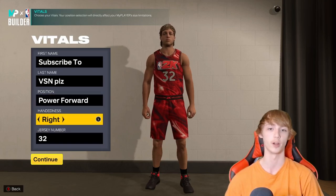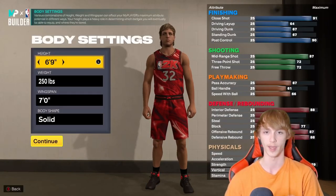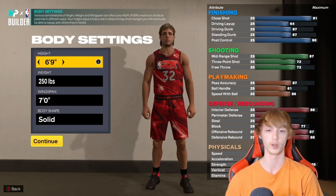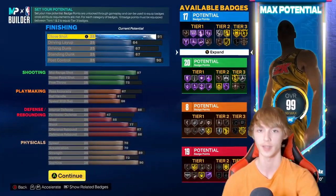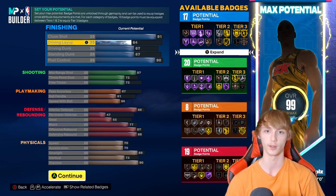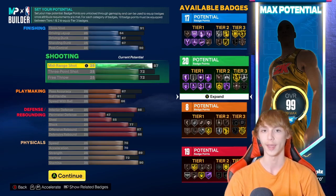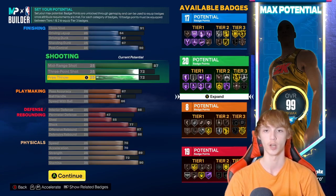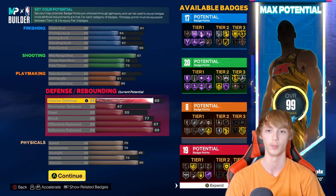I want you guys to build a power forward here, jersey number 32. This is going to be Karl Malone, the Mailman. You have to make him 6'9", 250 pounds, with a 7-foot wingspan. He has 91 close shot, 64 driving layup, 67 driving dunk, 67 standing dunk, 90 post control, 87 mid, 72 three-point shot, 72 free throw, 67 pass accuracy, 61 ball handle, 66 speed with the ball.